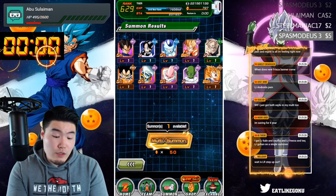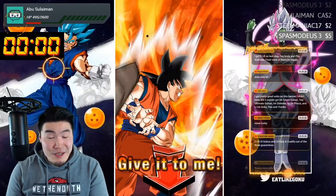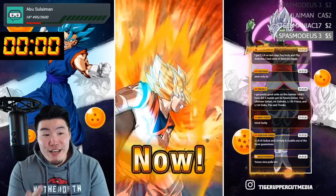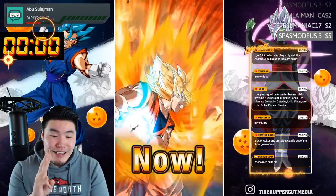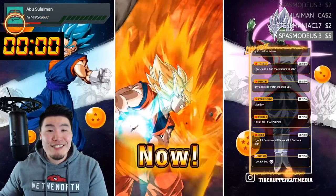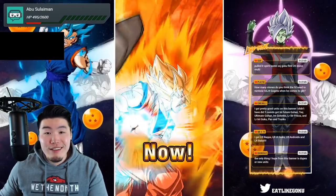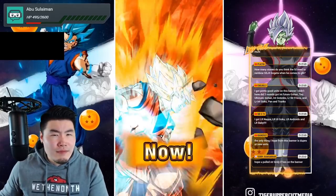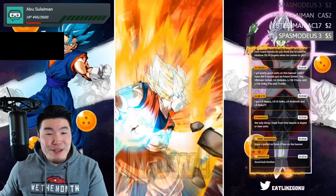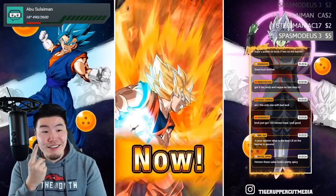Vegito's rainbowed and Gogeta's rainbowed. Step three — WTF, I just got both Super Saiyan 4s in my multi too! What are the chances? I'm going to save this one for you guys — you got three more chances to do group summons. I'm going to give you like 20 seconds. If you guys want to summon with me, I have brought people some luck before. I also realized I didn't remove the counter above my head — let's take those out because those are not necessary anymore. There we go, and we're good. Group summon in three, two, one — let it rip!